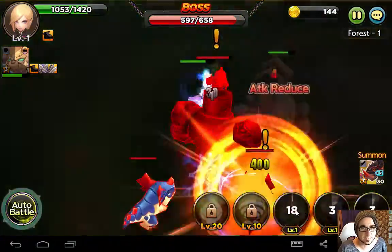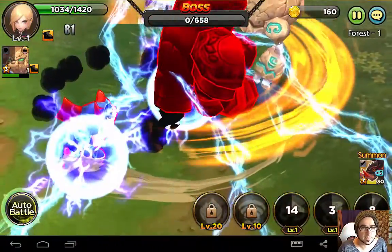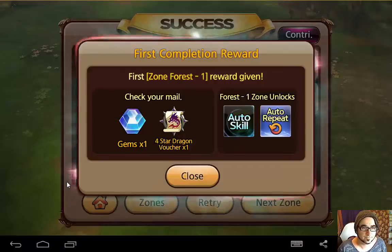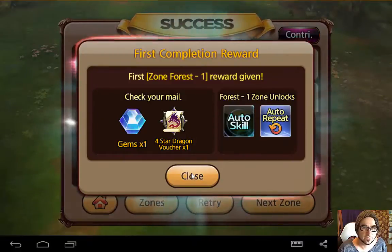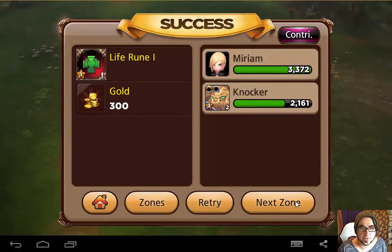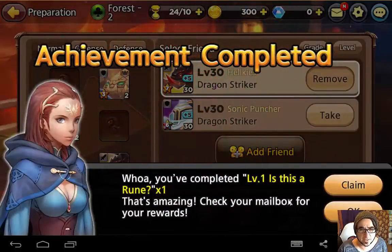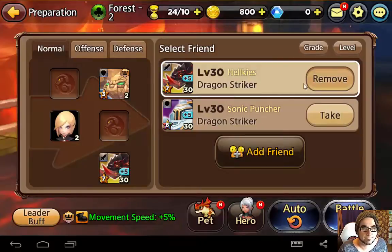Catch you later buddy. Mission success! First completion reward - first zone forest one reward given. Check your mail. Forest zone unlocks. Success. Level up, level up. Wow, you've completed level one. Is this a rune? That's amazing. Check your mailbox for your rewards - claiming all the stuff. Let's battle more.